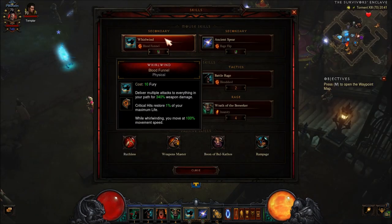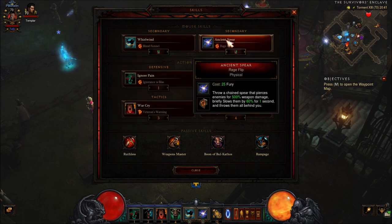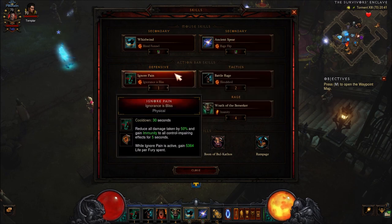For the skills: Whirlwind, Blood Funnel rune, and because of our 6-set bonus we will get Dust Devils for free — this is our damage dealer. Cyclone Hits will give us life back and while channeling we will get 100% increase in movement speed. Ancient Spear, Rage Flip — if you want to go higher in the Greater Rift, this skill can be very useful because you can throw monsters inside a group to deal more damage, or you can use it to reduce cooldowns.